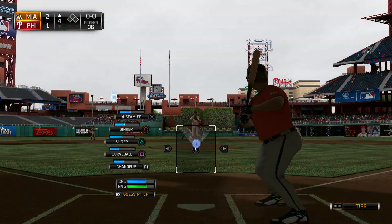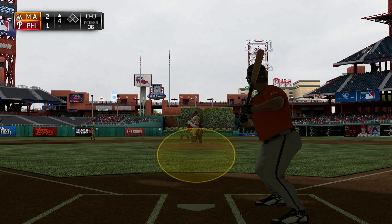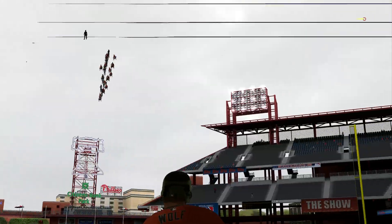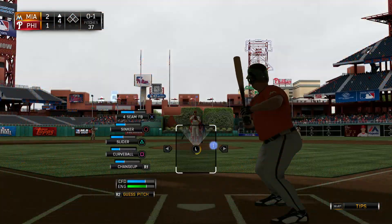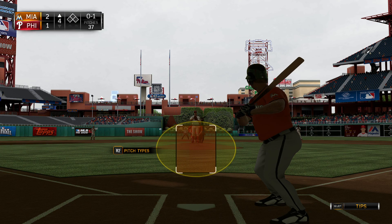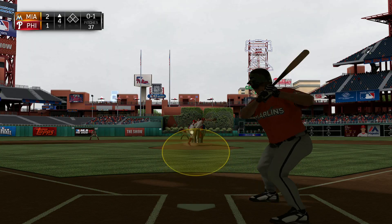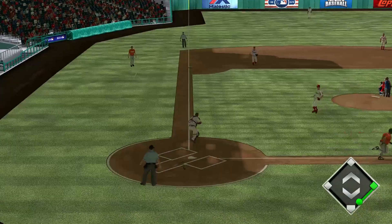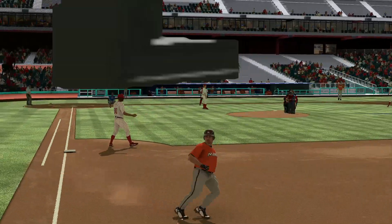Storm Wolf will stand in now to get us going here in the fourth. Now the first pitch — pretty well hit, deep down the line in right, but that's back into the seats foul. And now pitch on the way — a swing and a softly hit ground ball. Throw to first in time, one gone here in the fourth.